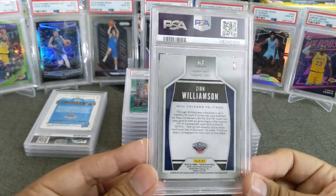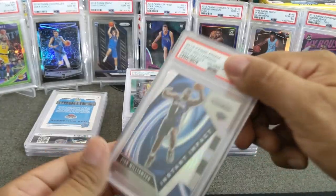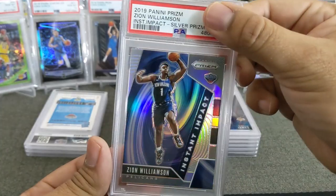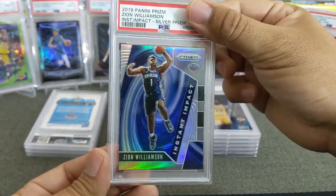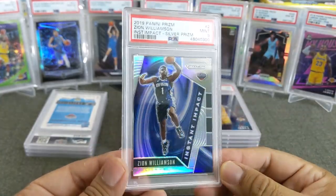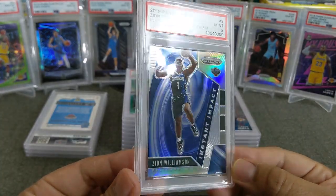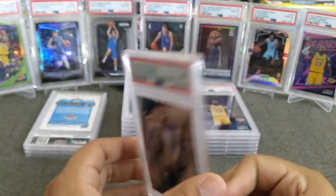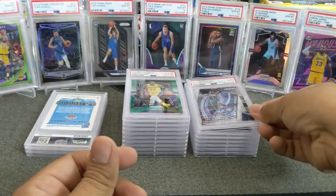Here's another Prism — this is Prism basketball 2019, Zion Williamson. I believe this is the insert — this is the Instant Impact, one of the first Zions I hit out of a Prism retail when I did the openings. Very nice looking card, really shines and pops — and we got a 9, mint on this one, unfortunately. I thought it looked pretty legit, but what do I know — I am not a professional grader. Oh well, that's fine.